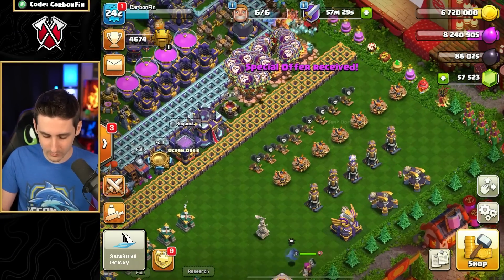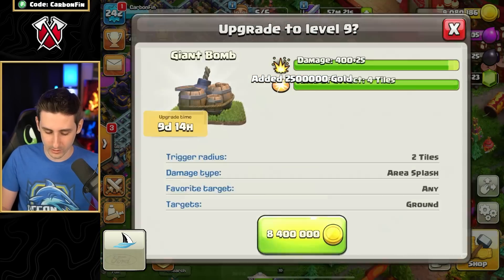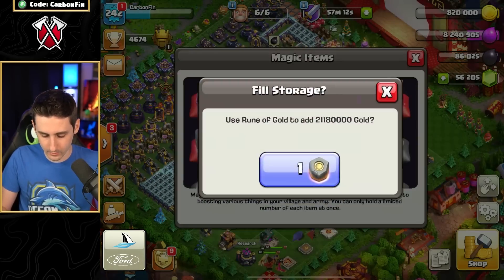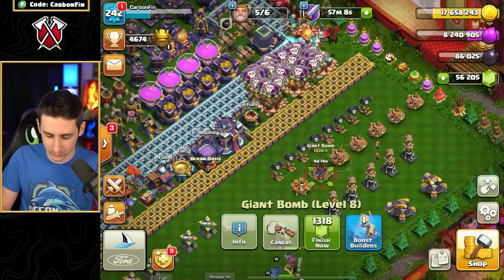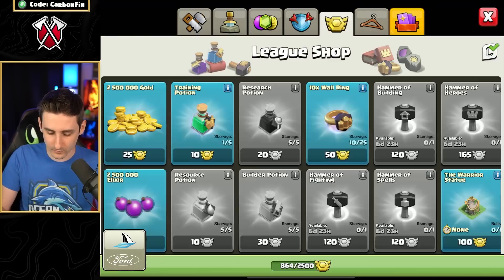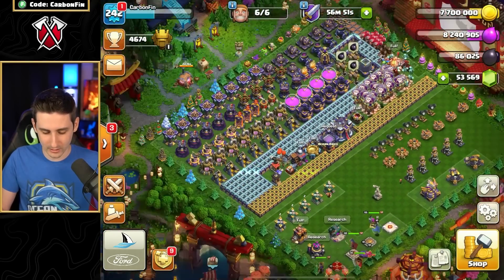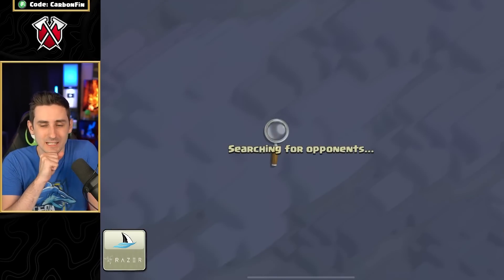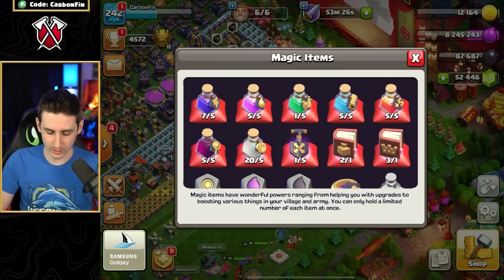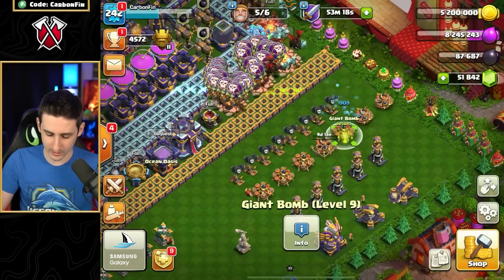The Giant Bombs are 8.4 million — I probably could have been doing those earlier. We're at 8.4 million, and it costs 1,300 gems to finish. Let's go another Rune of Gold — now we've got 22 million. We'll upgrade multiple defenses, finish them off, go back to 5.2 million, finish more, then go to 7.7 million. I'll find 300,000 from an attack to hit 8 million for gold, then upgrade and finish more traps. Finishing all the Giant Bombs and Seeking Air Mines.